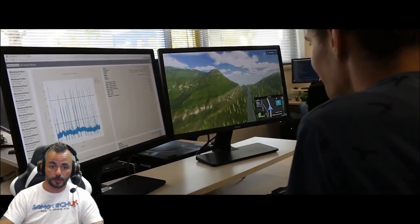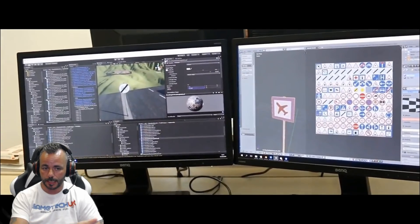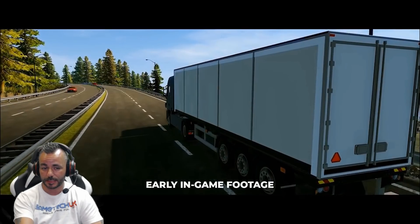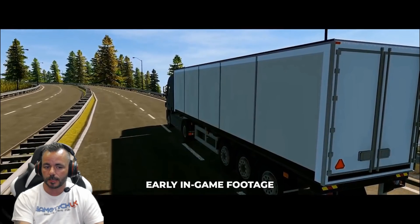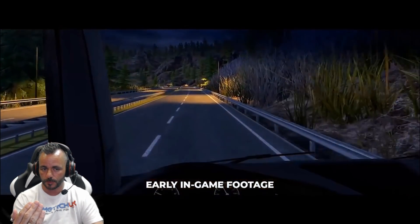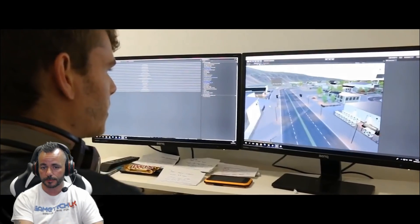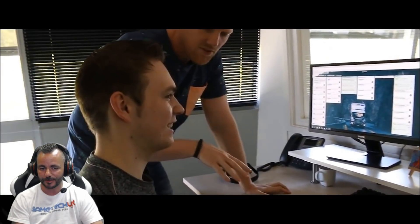Here you can see the developer obviously developing the title using real-world signs, so that's good — that all looks encouraging. Love the tarmac colour in this clip. And I've zoomed into the map as well, just to give you an idea. Everything looks fine, if not generic, but this is early in-game footage so it's going to look that way. Love the lighting model here coming through the windscreen — you've got the wiper smear there. We've obviously got a nighttime mode, so that's encouraging. It's lovely to see developers do this sort of thing.